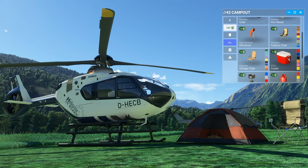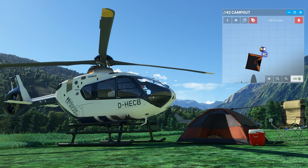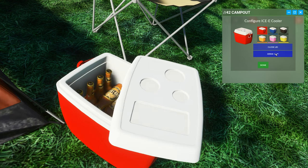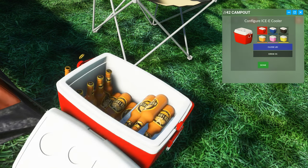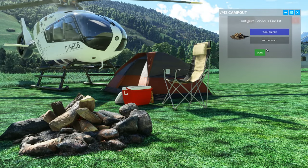Next we'll place a chair and a cooler. The cooler is another object that has some choices — you can have it closed, open, or open with a beverage removed. When placing a fire, you can also select it on or off, or add a cookout.